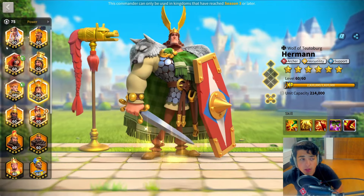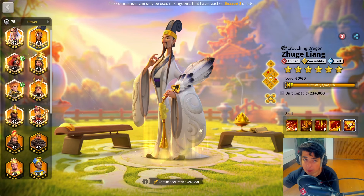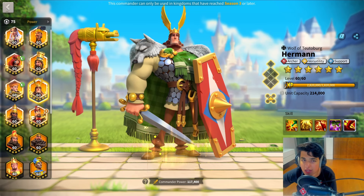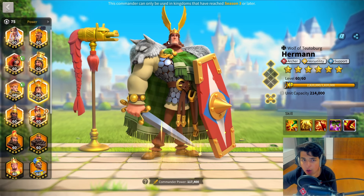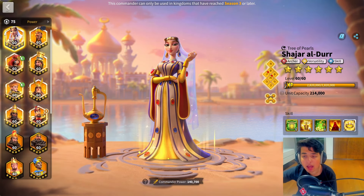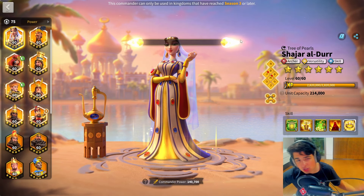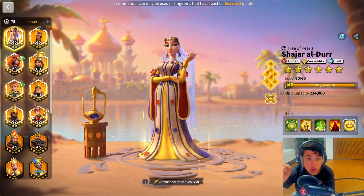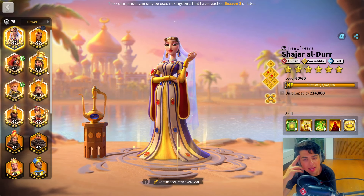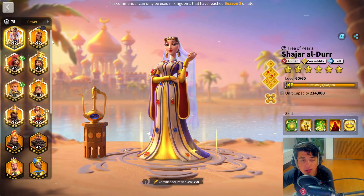One last option for a first march is Shajar with Zulang secondary. That can work if you're looking for a very big future potential investment and you want to skip Herman, because there are kind of fewer commanders nowadays who need that poison effect. I would say Herman might not be the worst commander to skip, but it would also mean using Shajar, who is going to be weaker right now. I do think she has a lot of future investment potential — that's why I put her in must invest. She's not a bad choice for a first march, though she wouldn't be my number one option in terms of strength right now. It is a bit riskier than going with just a classic Herman and Zulang.